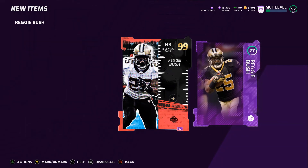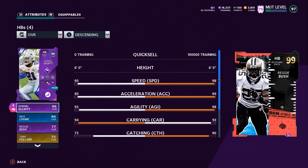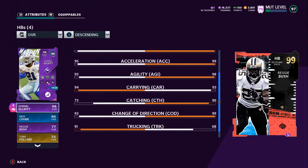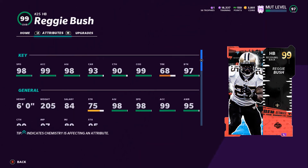99 Reggie Bush and his power-up. Let's go ahead and take a look at his stats right now because I might keep him. He's got 98 speed, 99 Excel, 98 agility, 93 carrying, 90 catching, 99 change of direction, 68 trucking, and 97 brake tackle. Honestly, he is an end-game running back. I don't even need to power him up — all I have to do is throw Brawler on him and he'll get faster and actually get stronger.